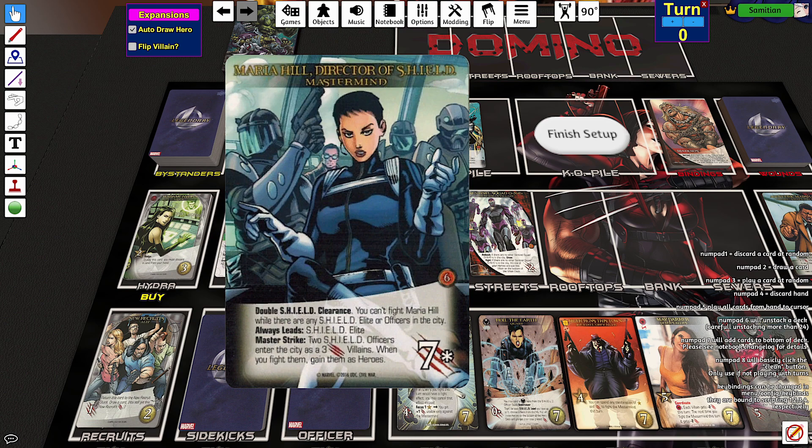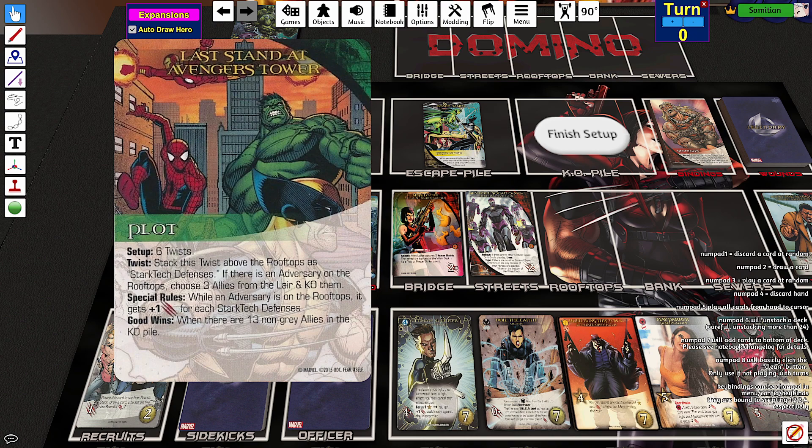She always leads the S.H.I.E.L.D. elite. Master Strike: two S.H.I.E.L.D. officers enter the city as three-attack villains, and when you fight them, gain them as heroes. The scheme is the Last Stand at Avengers Tower. Set up six twists. Stack this twist above the rooftops as Stark Tech defenses. If there is an adversary on the rooftops, choose three allies from the lair and KO them. While an adversary is on the rooftops, adversaries gain plus one attack for each Stark Tech defense.